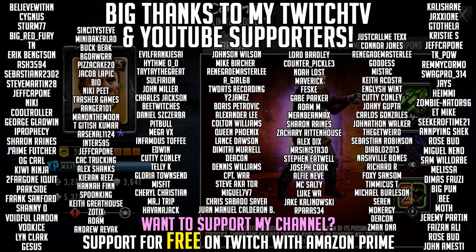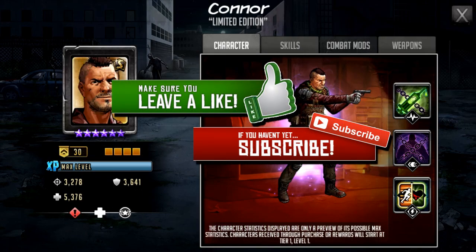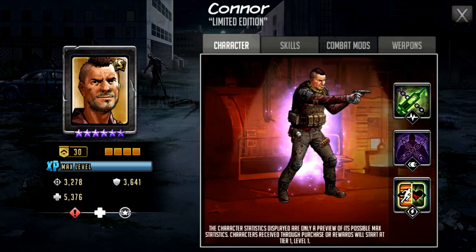Hello survivors and welcome to another Walking Dead Road to Survival video. In this video we're going to be taking a first look at S-Class Connor, who is going to be the next promo character coming to RTS. It is the first Connor we've had in the S-Class era. One of my favorite characters was six-star fast Connor right at the beginning of the six-star era — a lot of fun to use.